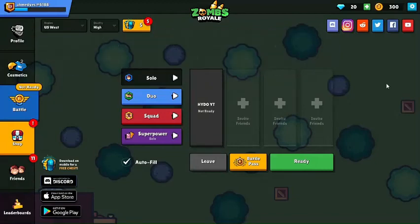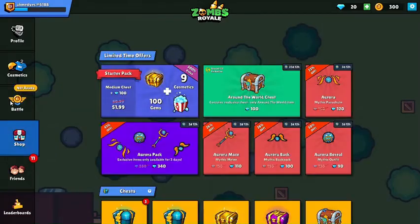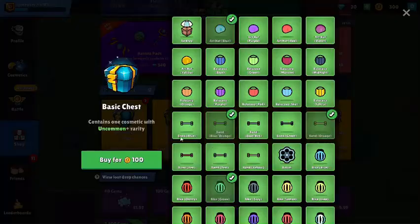Yo what's up guys, this is Hidu here. Today we'll be opening 10 chests. I got 5 chests already from my account and 300 coins, so that's 3 chests from the shop, and 20 gems, so that will be 2 more. We start out by opening the basic one.